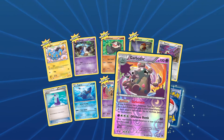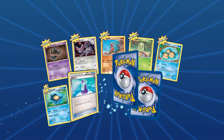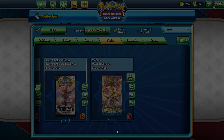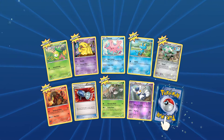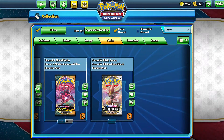A reverse rare and then Drapion, a compatible reverse, and a good ninja card. Meowstic and then Golduck. In five packs we never got one holo or EX/GX.